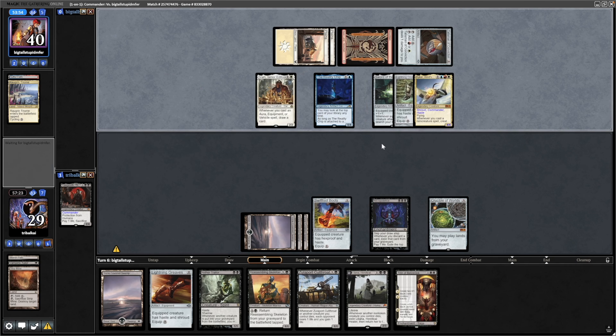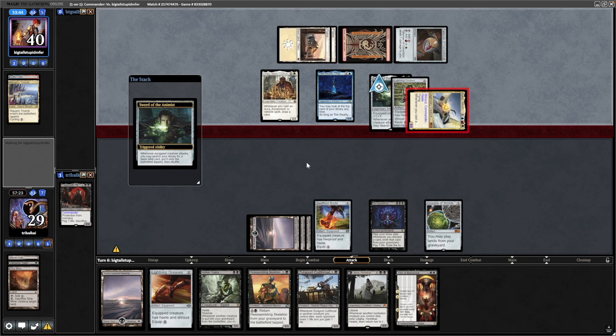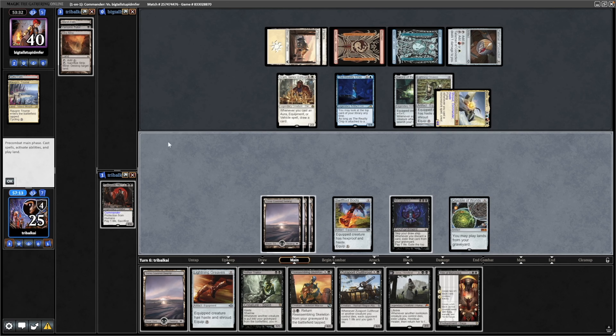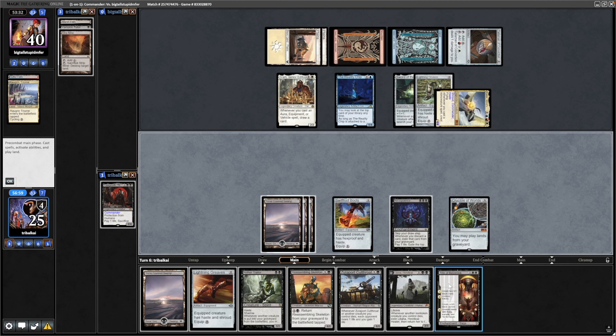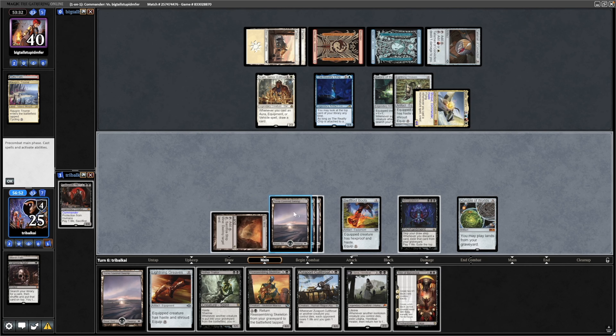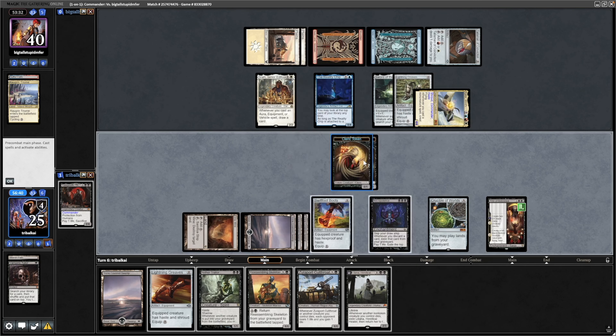Deciding to re-equip the Lightning Greaves — probably a good idea to put the Sword of the Animist onto the Kaikar, and that's exactly what they do here, so just swinging in with their commander — we'll take four commander damage. Could play a Marsh Flats from the bin, maybe play a Strip Mine just for the sake of having it in play before it gets exiled. I'm thinking of going for Rite of Bells Unlock and getting this demon into play as soon as possible — the tokens are good with Yorgmoth as well, get rid of the SRAM.